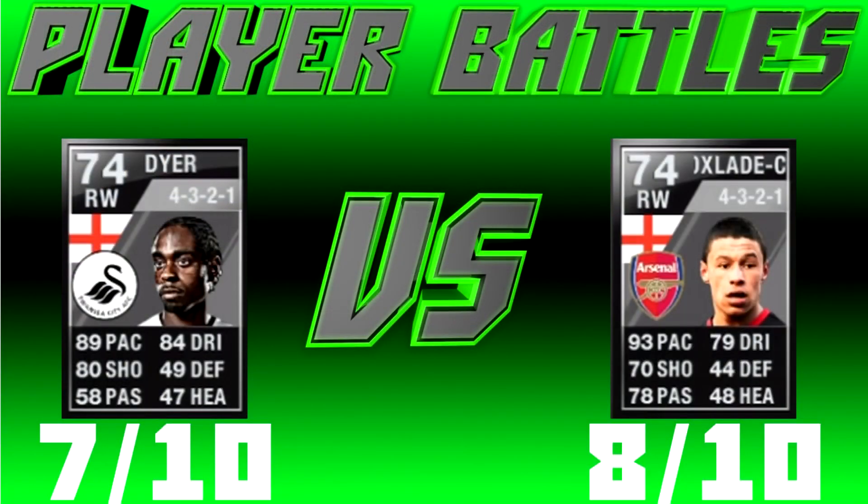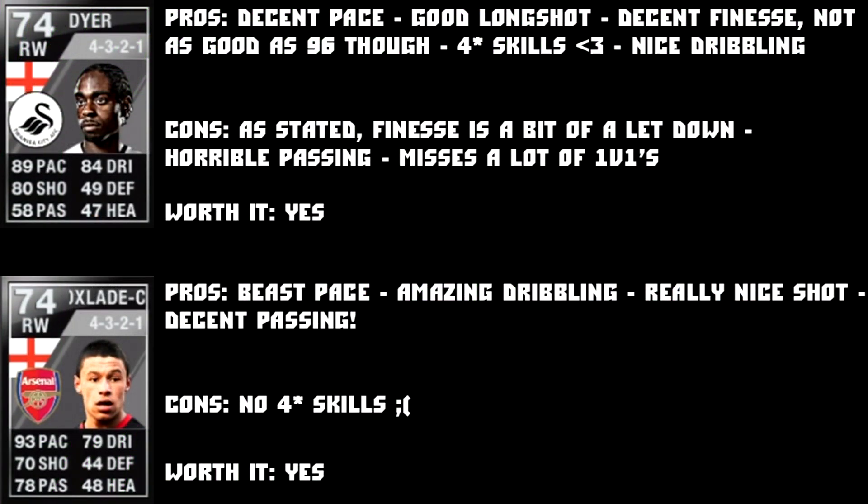I gave Dyer a 7 out of 10 and Oxlade 8 out of 10 — the closest one yet in the series. Dyer's pros: decent pace, good long shot, decent finesse, four-star skills, nice dribbling. Cons: finesse is a letdown, terrible passing, and misses a lot of 1v1s. Worth it? Yes, but I'd say he's worth around 70k max. Oxlade's pros: beast pace, amazing dribbling, really nice shot, decent passing. Cons: no four-star skills — the only letdown. If he was four-star skills he'd get a 10 out of 10. Worth it? Yes.